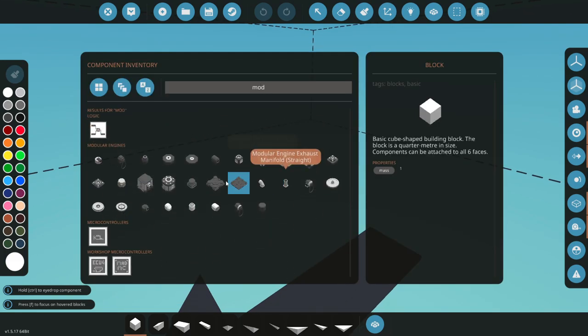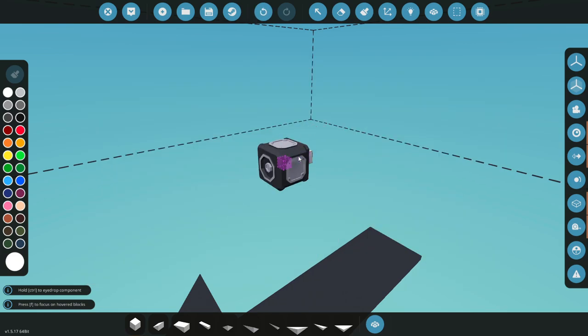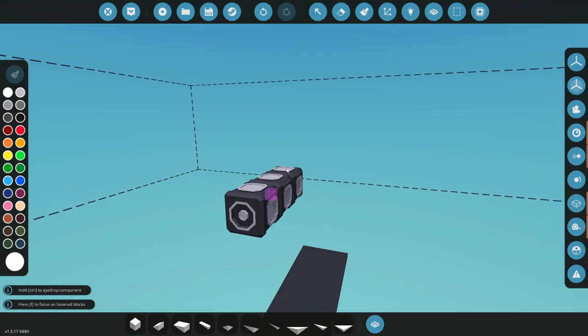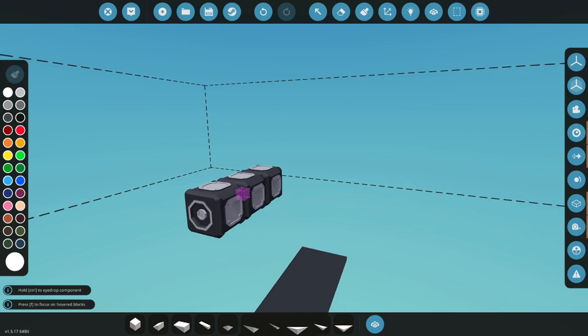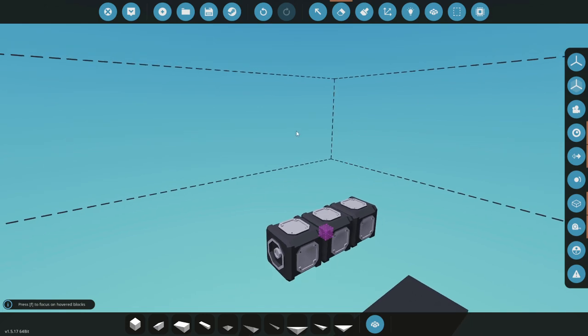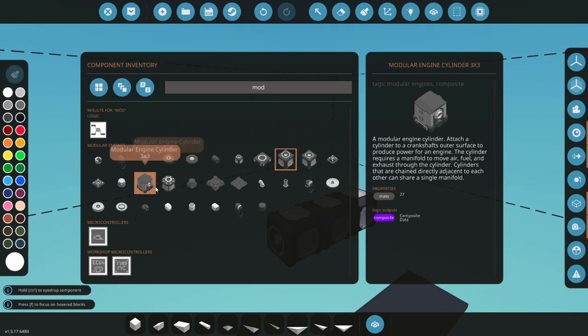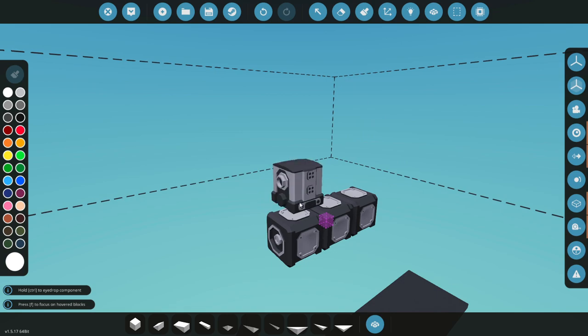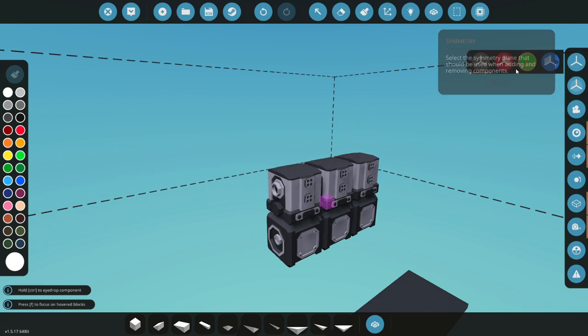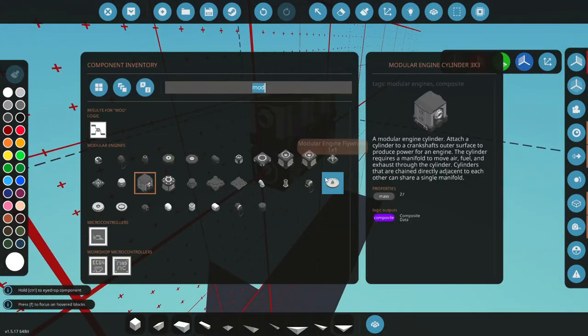We're going to jump right into modular engines again today. We need a big boy for this — a big old engine. We'll try to make it look a little different than the last two we've done for our excavator and front loader, but we still want a lot of power. I think a three-cylinder might be okay for now — we can always make it bigger if we need to. A little bit of mirror mode here could help us out as well.